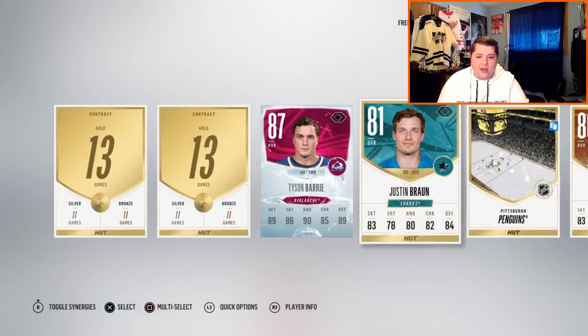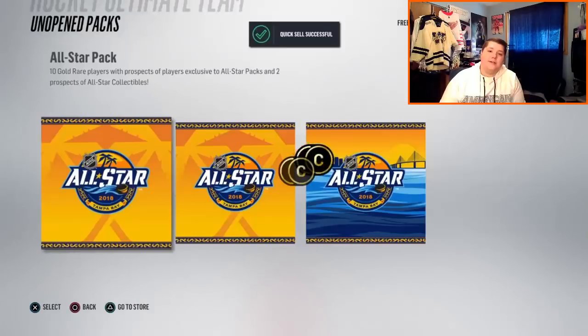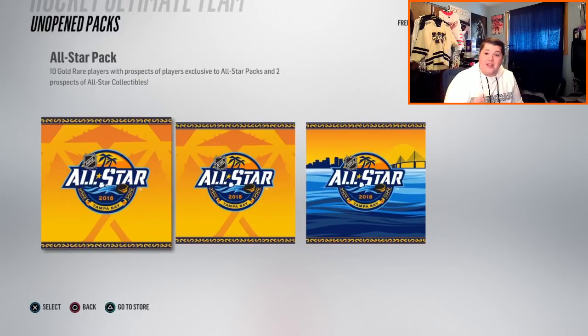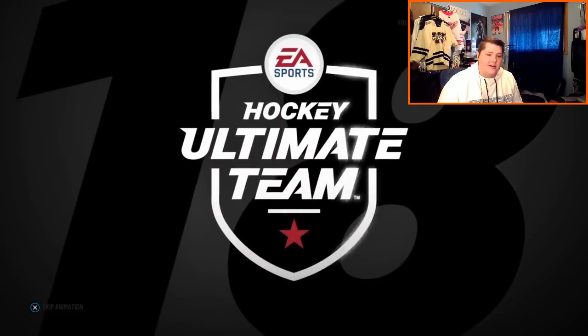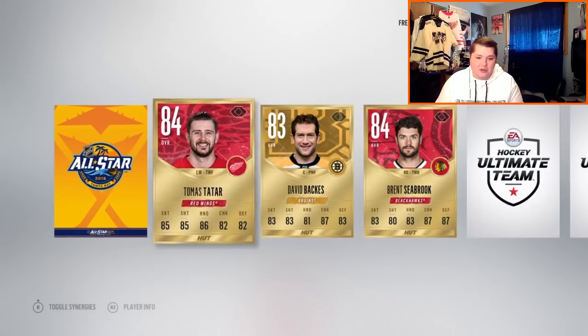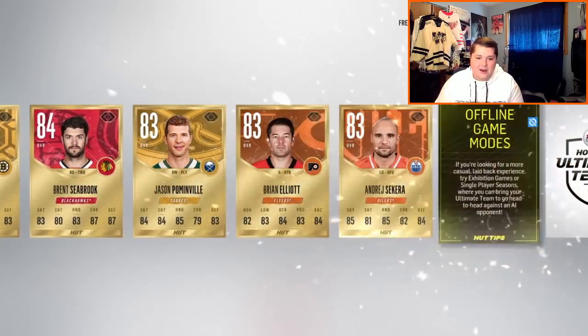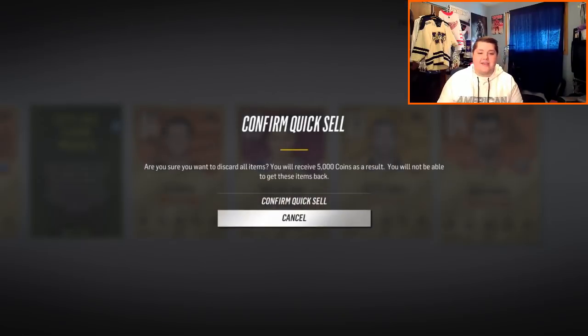Star pack — alright, this is a 25k pack, see if we can get something decent. Tyson Barrie, anything else? No, oh well. Alright guys, now we have a choice: we have two different All-Star packs, we have to discard one and keep the other. We were originally going to keep pack number one for getting the goal — let's discard it. We're discarding pack number one, we're gonna keep pack number two instead. Hopefully this works in our favor, hopefully I'm not quick-selling before I check or something. We got a collectible — anything else in here?